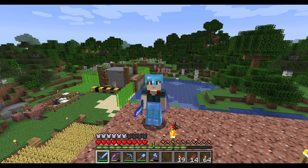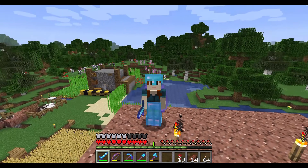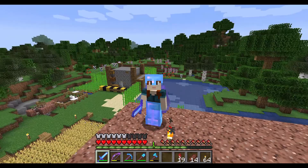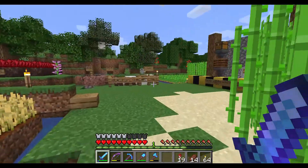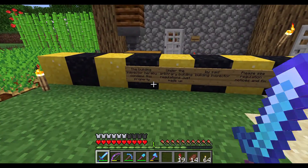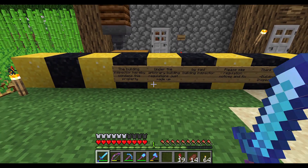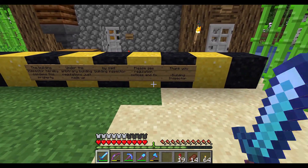Hello everybody, my name is Eep and this is the Yamak server. I haven't been back to my farm area in a few days, but something seems to have changed. I do not remember putting this here — 'The building inspector hereby condemns this property under the arbitrary building regulation just made up by the said building inspector. Please see the regulation notices. Thank you, building inspector.'